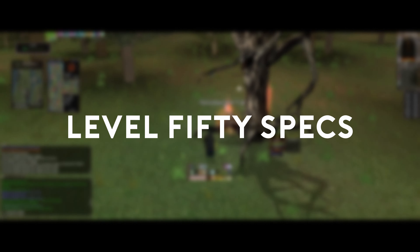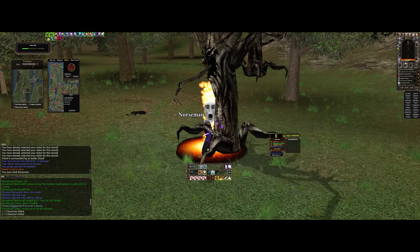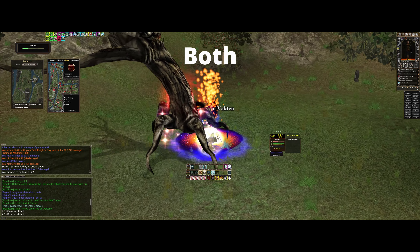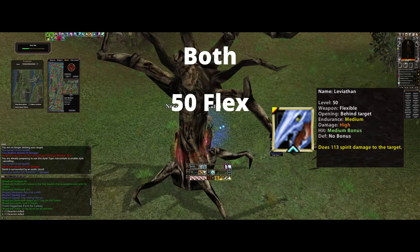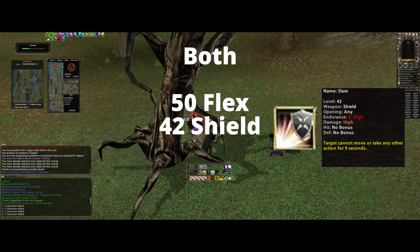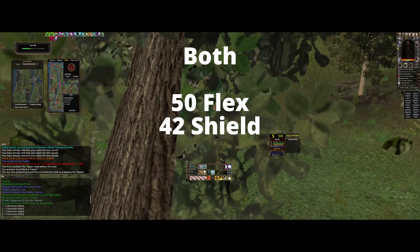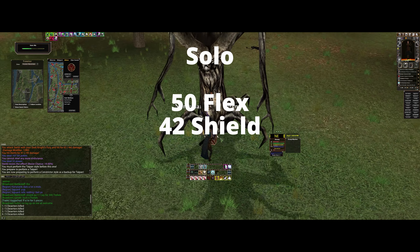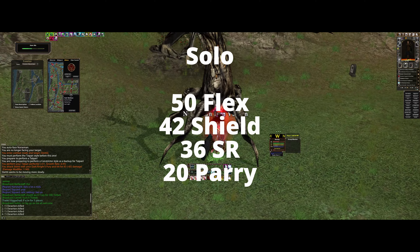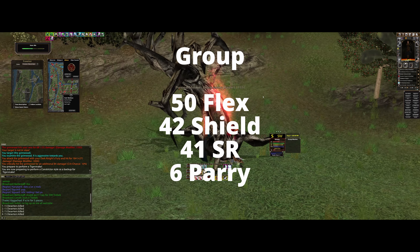There are a couple of level 50 specs people go with — fairly alike, one being more solo oriented and the other more for groups. Both specs go 50 flex, as that gives you the crazy strong backstyle called Leviathan, as well as 42 shield for the slam 9-second stun. The main difference between the two is how much soul rending and parry you go for. The solo spec goes 36 soul rending and 20 parry, while the group spec goes 41 soul rending and 6 parry, with a stronger lifetap insta.